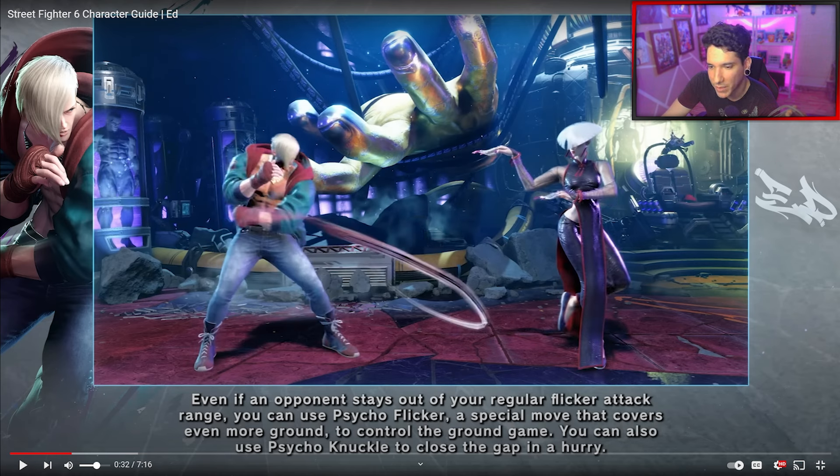Doing turret combos from this distance is actually wild. When you hit-confirm the flicker punch into turret combo from this far — this is insane. Even if an opponent stays out of your regular flicker attack range, you can use Psycho Flicker, a special move that covers even more ground to control the ground game.